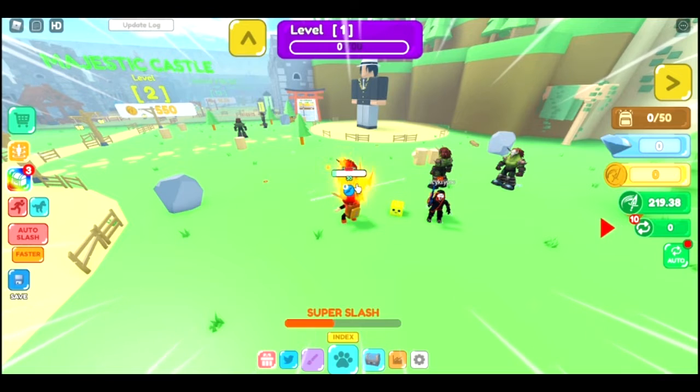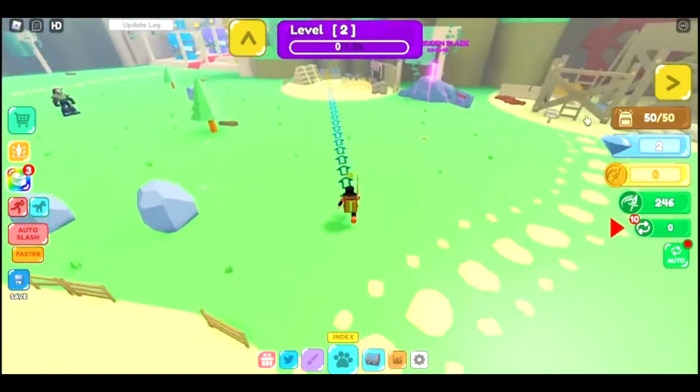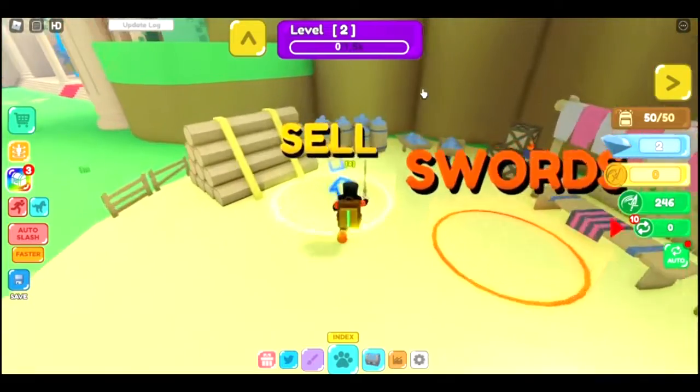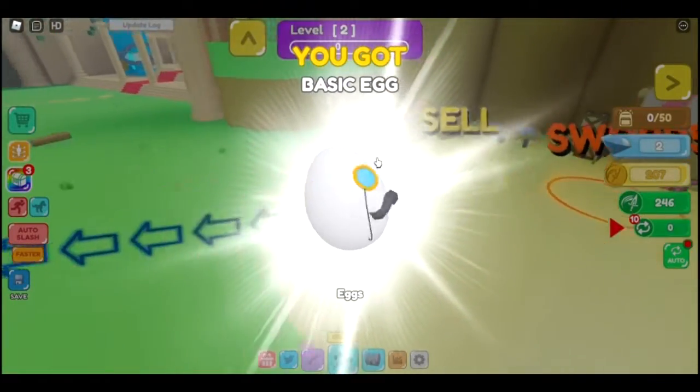He's getting destroyed. He's almost dead, he's at 20 health now. We just defeated it. Our backpack is full, so I think we have to sell now. And we just got, ooh, we got a basic egg.